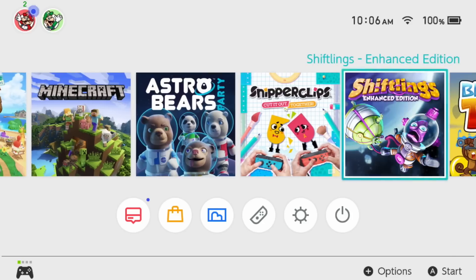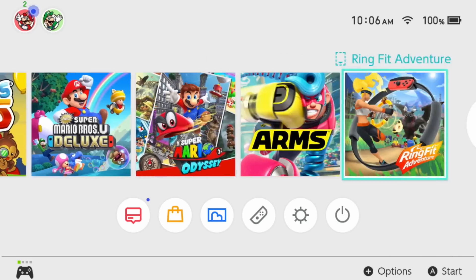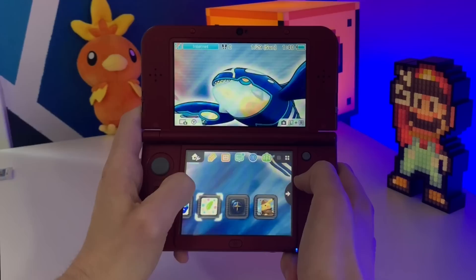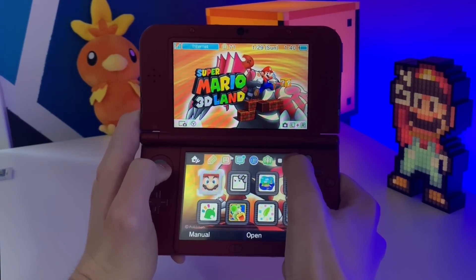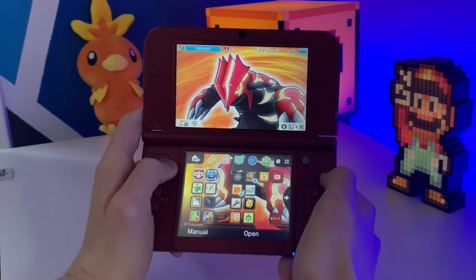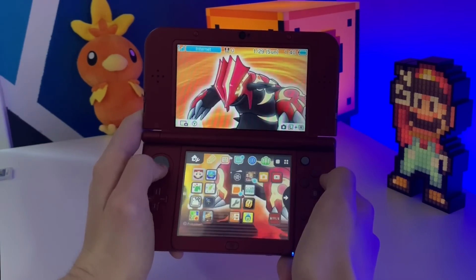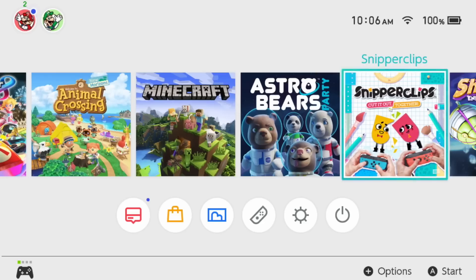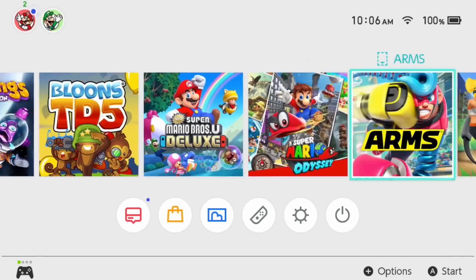Going right along with that, we have icon sizing. This is something the 3DS did. I'll show some footage of me on the 3DS messing around in the menu right now. You can have one giant row of icons, sort of like how the Switch is, but then you can have two rows — and I think even the 3DS goes up to four rows. The bottom screen of the 3DS is way smaller than the whole screen of the Switch, even when it's undocked. So it's not a screen size issue, it's just a Nintendo doesn't want to do it issue.